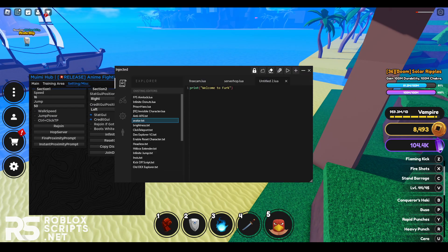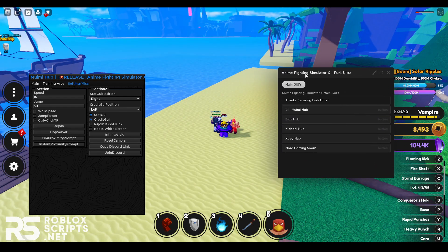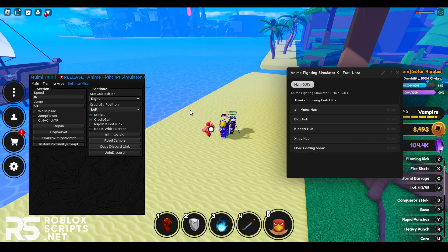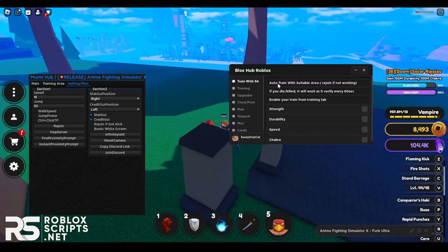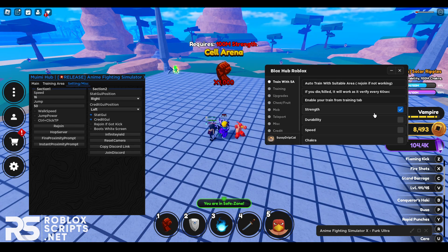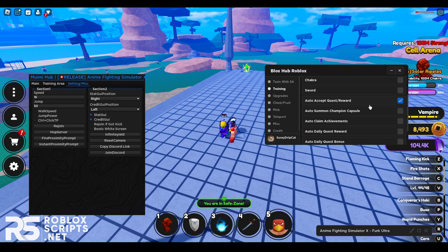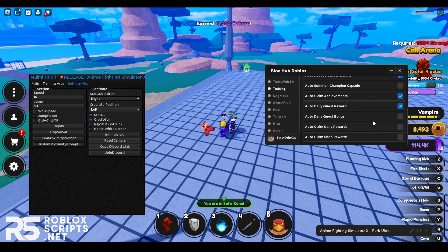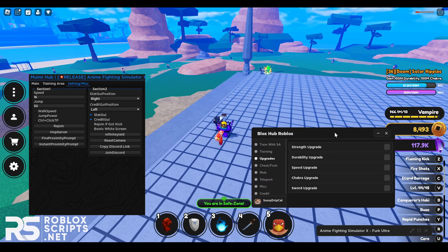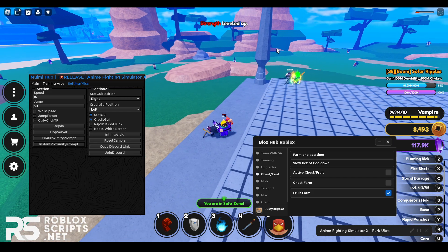Next I'll re-execute the hub and show you Blocks Hub. Click on it and the GUI loads up. You've got Auto Train — enable any of them and it will start auto-training your Strength, Durability, or whatever stat you have equipped. In the next tab, you can auto-accept quest rewards, auto-claim achievements, daily quests, quest bonuses, daily rewards, and shop rewards. In the Upgrades tab you can auto-enable and auto-upgrade your stats.